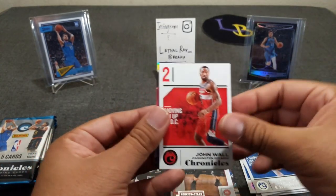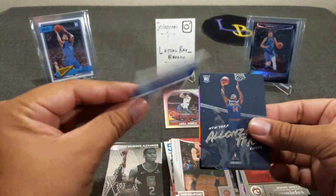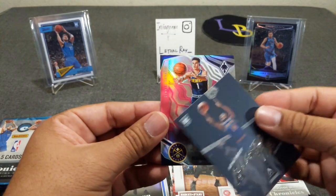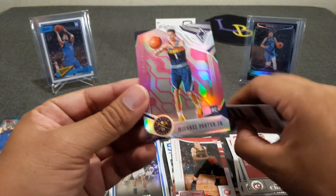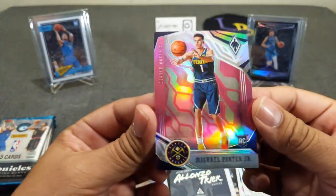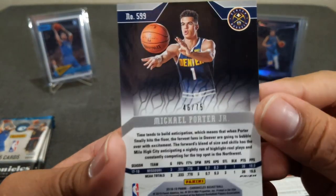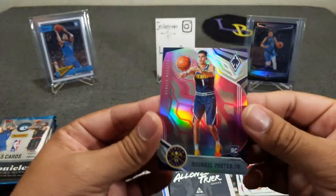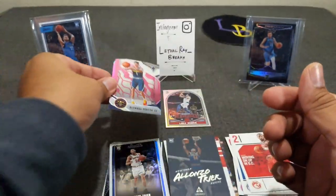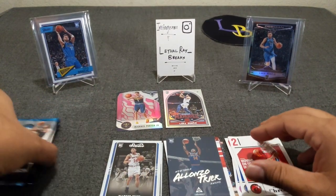Let's go at the back first. Alonzo Trier Studios. And ooh, very nice — a pink! This is what I'm talking about, how fun these Chronicles Blasters are. It's a pink so it should be numbered — yeah, to 75. See? That is nice. That is pretty. That was just a Luka — oof. Alright, that's from Phoenix. Michael Porter Jr. — I'll take that, that's nice. I gotta admit, I saw 'Junior' on there and I thought maybe it was gonna be Jaren Jackson.